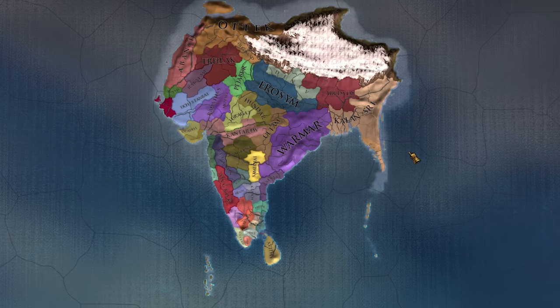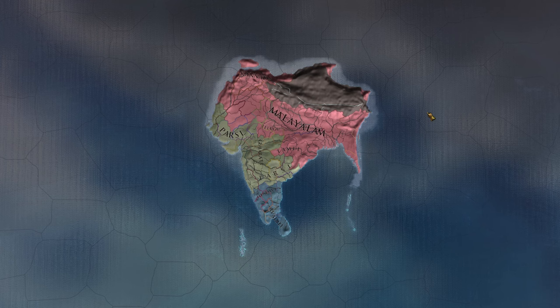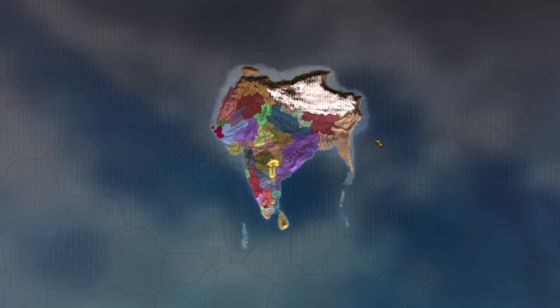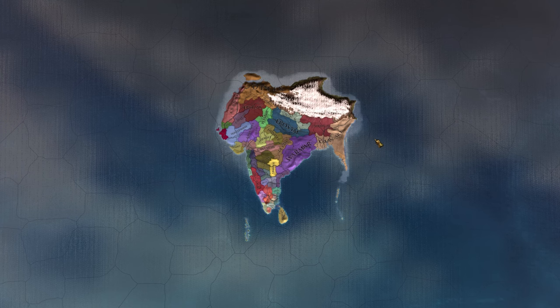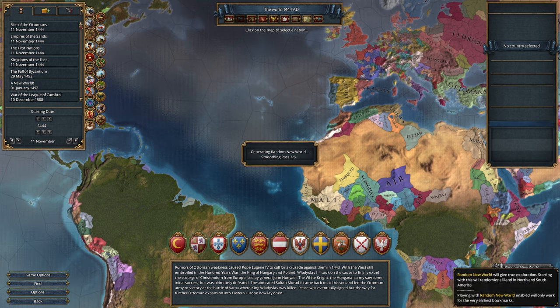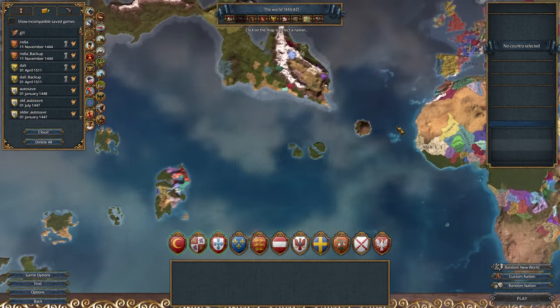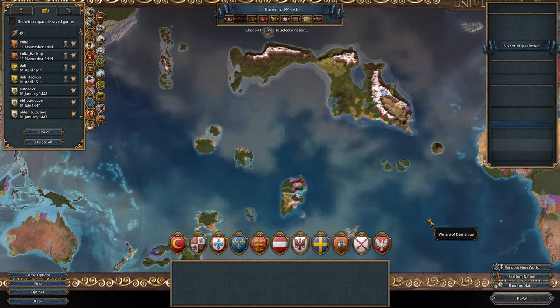Behold, the new world. Yes, it's India — Hindu religion and Indian cultures. To understand how India ended up in the middle of the Pacific Ocean, we need to remember one forgotten feature of EU4: the random new world. One click on this wonderful button, a few seconds of waiting, and the new world is replaced by a randomly generated terrain.